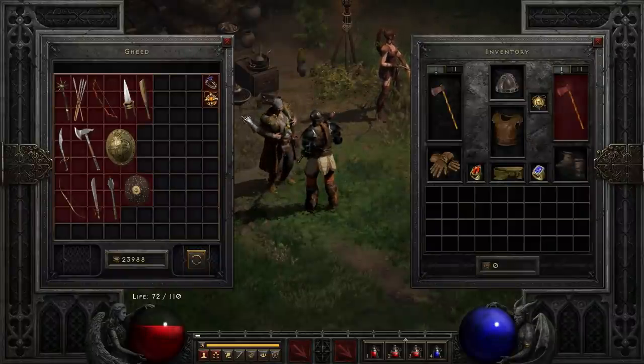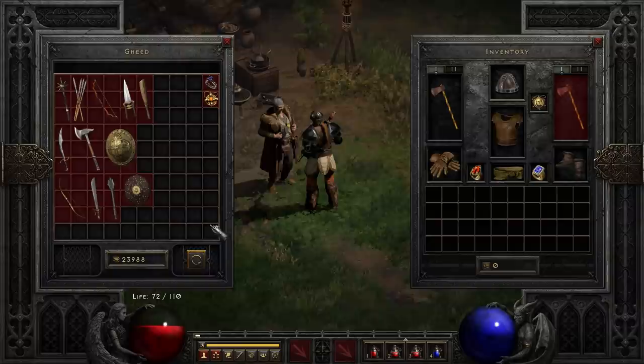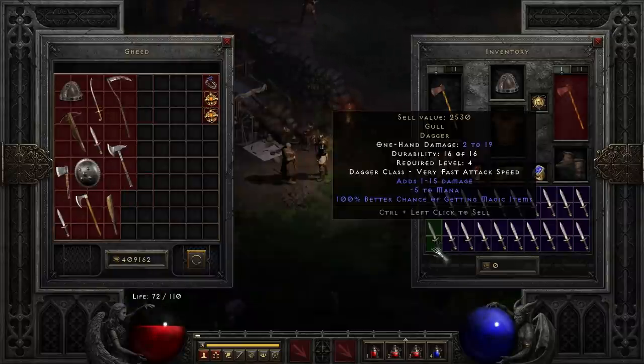We are going to be gambling for the gold dagger. This is a nice magic find dagger — 100% magic find.